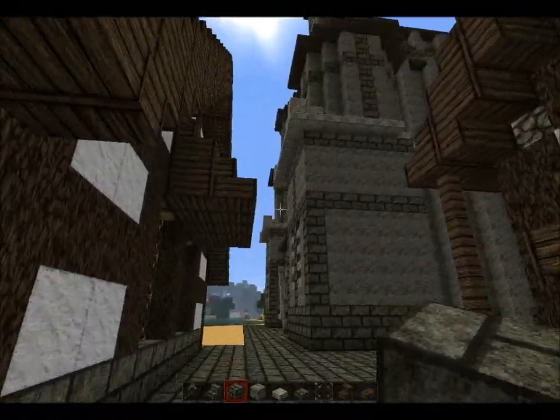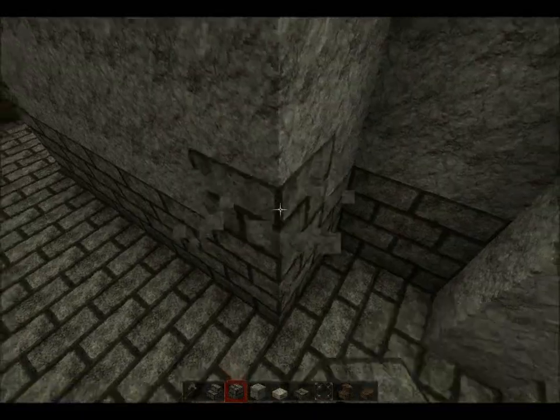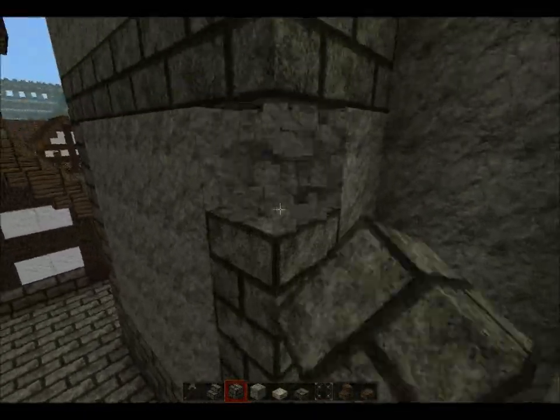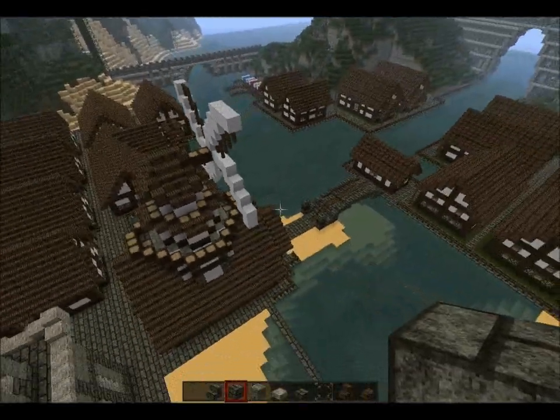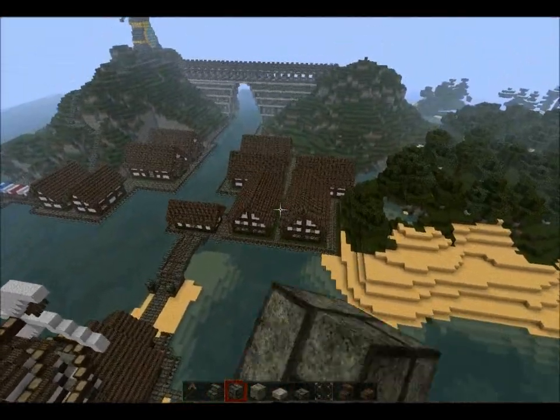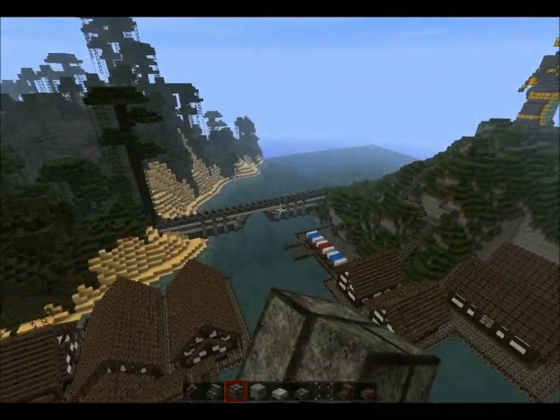I'm trying to make the paths more sort of civilized, not as messy. There isn't really much of a path right now, it's just all stone brick. Over there I've done it a bit more — I've got grass added in.